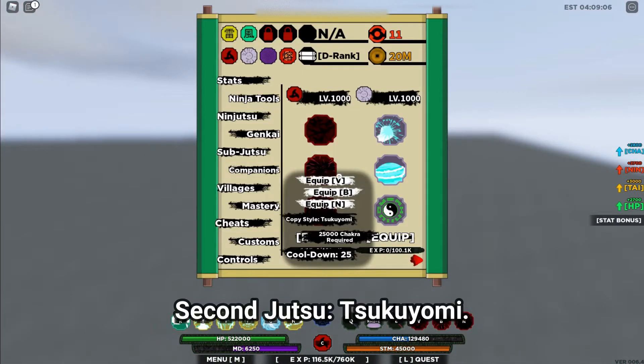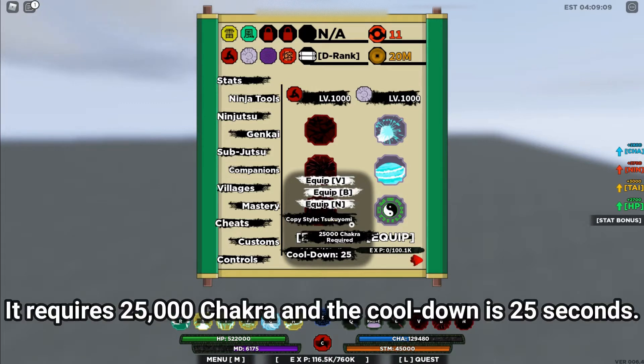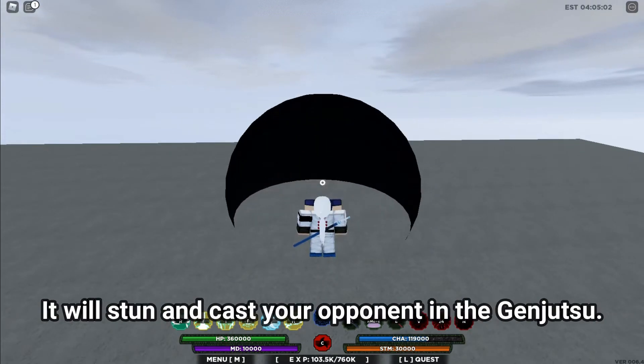The second Jutsu is Tsukuyomi. It requires 25,000 Chakra and the cooldown is 25 seconds. It will stun and cast your opponent in the Genjutsu.